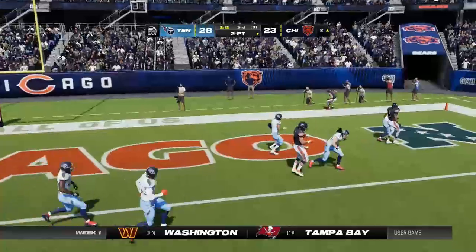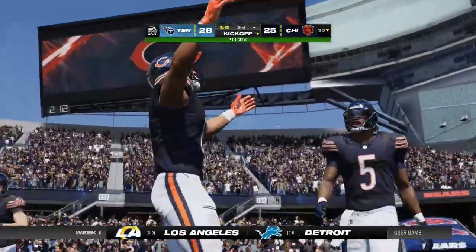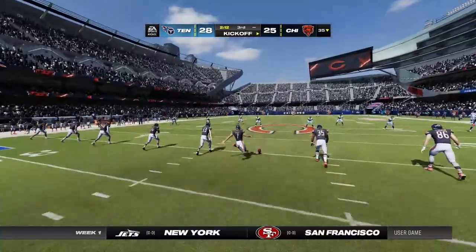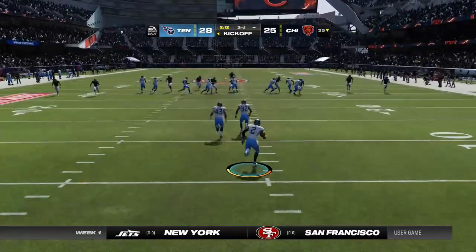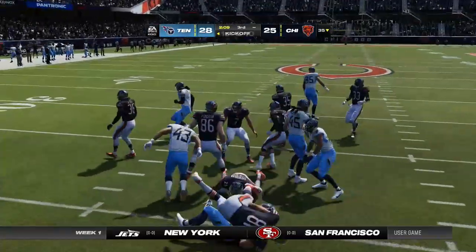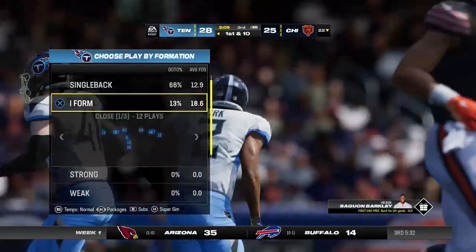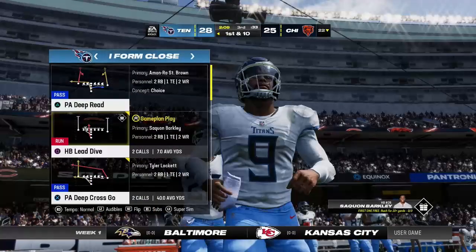They'll try and throw for the two-point conversion — and he's got it! The try for two is successful — and with it, they're back within a field goal. The coach looked at the two-point cheat sheet, said go for it, get it to a three-point game — and they did it. Sometimes you don't worry about time of game — there's just a feel in making that call, and now they're only down three and feeling great about themselves.